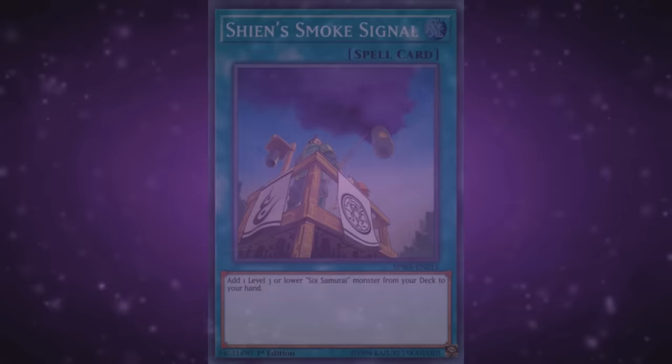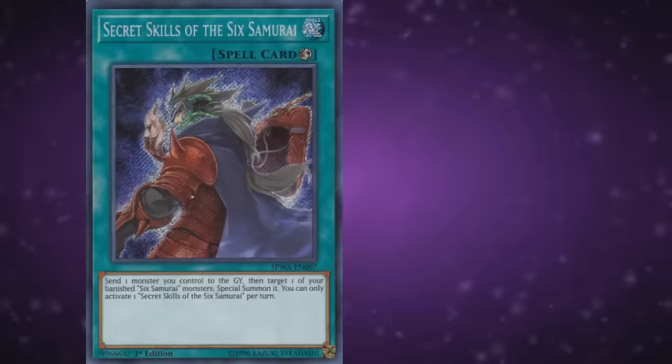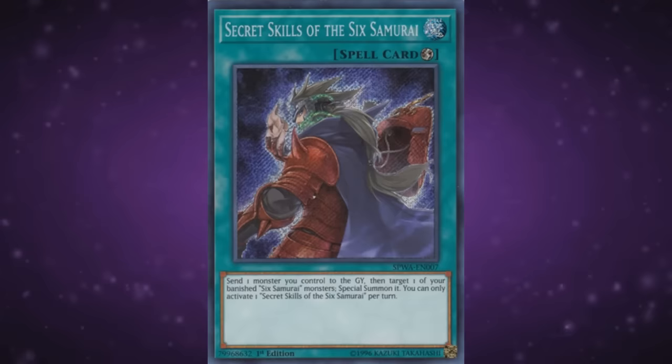Finally there's the last quick-play, Secret Skills of the Sixth Samurai. Send one monster you control to the graveyard, then target one of your banished Sixth Samurai monsters and special summon it — once per turn only. You could theoretically run this, but DDR essentially does the same thing for a lower cost. DDR also helps out with running Isolde in the deck, so while Secret Skills is decent on the basis of synergizing with some of your monsters, it's not an ideal choice.